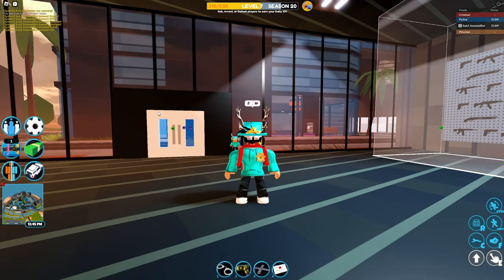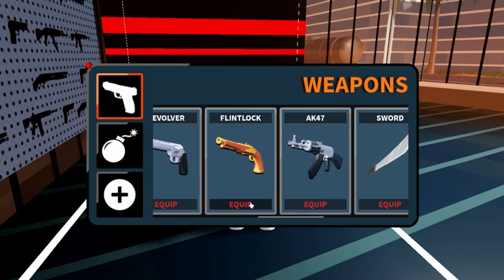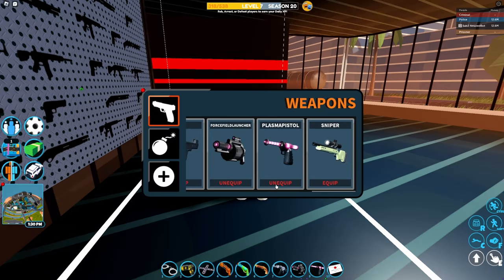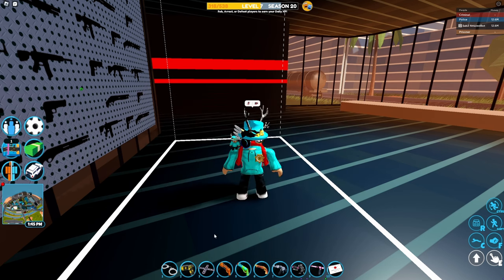Now you'll be wondering what guns you can actually use when you want to fight the CEO. If you own the nerf guns, which is pretty rare, you can use those. Otherwise, you can use the flintlock, the AK-47, the force field launcher, the plasma, and any of the explosives including grenades.